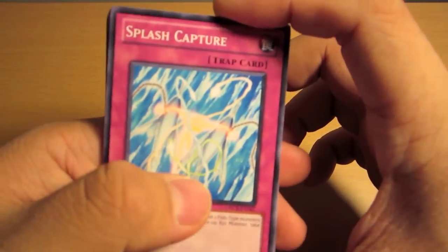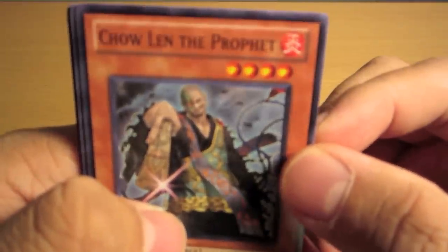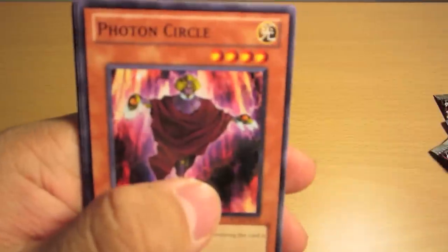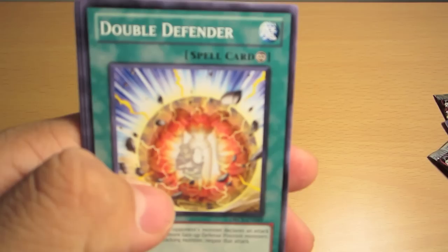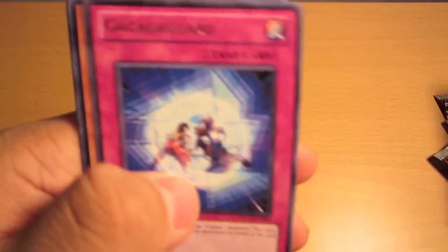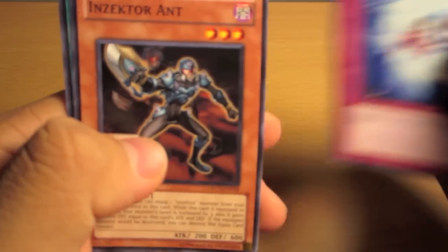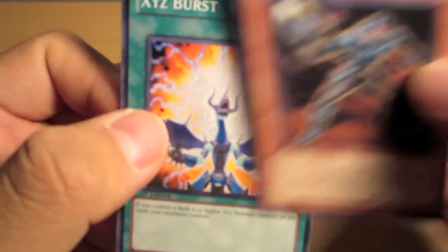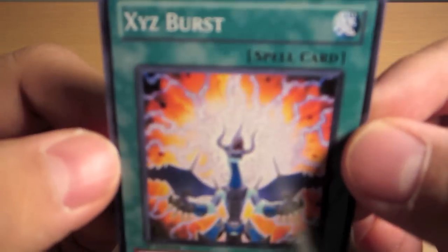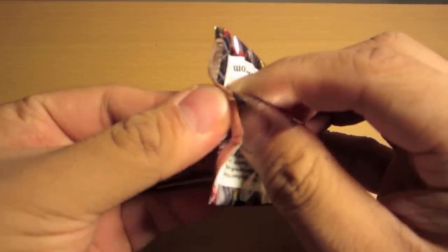Pack three: another Splash Capture, another Degen Force, Chaolin the Prophet, Photon Circle, Double Defense, Insector Centipede, a Rare Gagagaga Guard, an Insector Ant, XYZ Burst. On to my last pack.